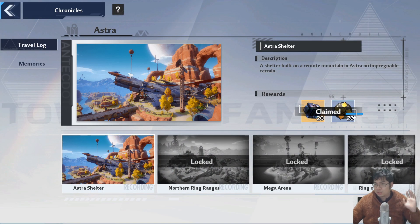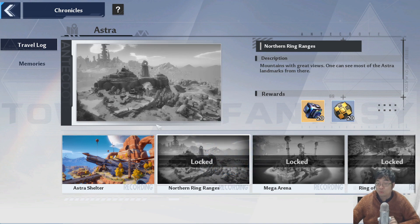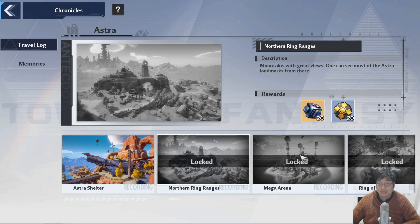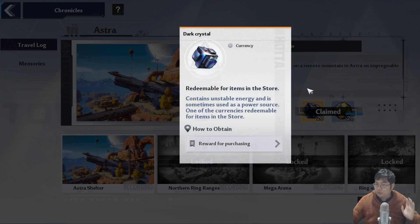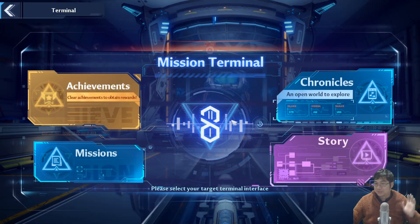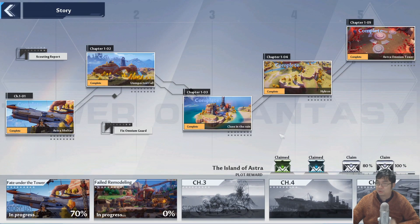The traveling log refers to viewpoints that you unlock at certain locations. Once you go to a viewpoint and interact with it, you'll get 20 dark crystals. I currently have about four more to unlock on this site, so that's 20 more dark crystals each. You stand at an angle, view the particular site, find the viewpoint, and interact with it.